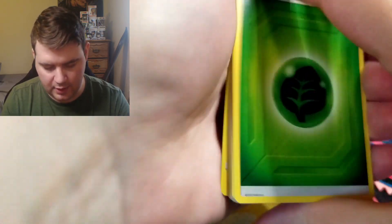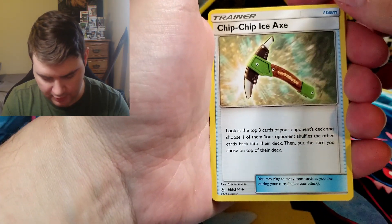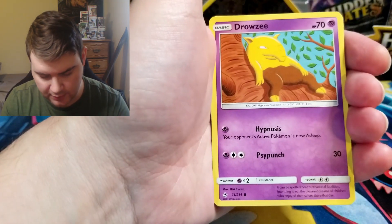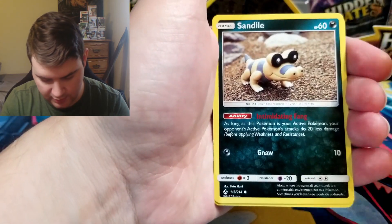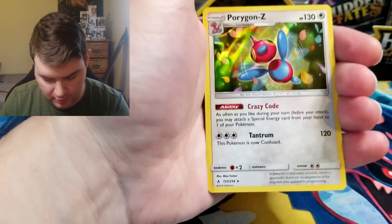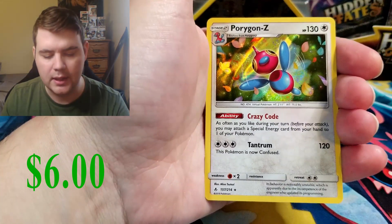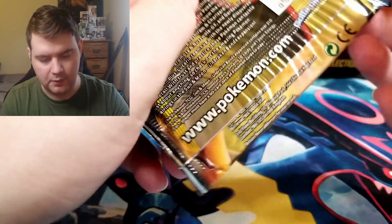Come on, let's get something good out of here. Leaf Energy, Fairy Charm Ability, Chip-Chip Ice Axe — I don't think I've actually gotten one of those yet. Tyrogue, Drowzee, Lickitung, Cubone, Crabrawler, Sandile, Oddish, Reverse Espeon, and a Porygon-Z holo. I don't believe I've gotten one of them. At least there's a holo. I'll take new stuff.